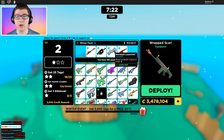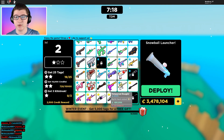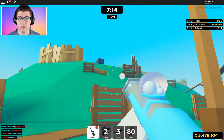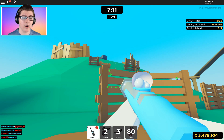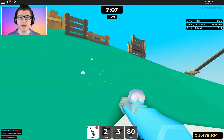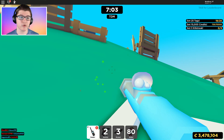The next gun is gonna be a Snowball Launcher — 3.5 million credits. So, you know, it's getting up there near the Tempered Scar, so I'm assuming this gun is really good. Let's try it out. I'm definitely gonna turn on an auto-clicker for it. Wait — yeah, you can't even hold it down. You'd have to get an auto-clicker for it. I'm gonna pull up an auto-clicker real quick and then try it out.